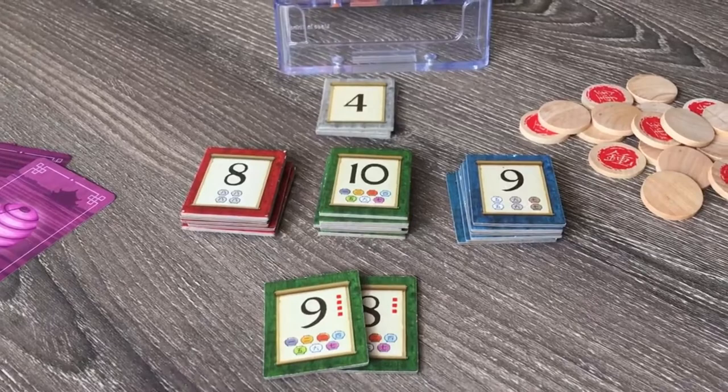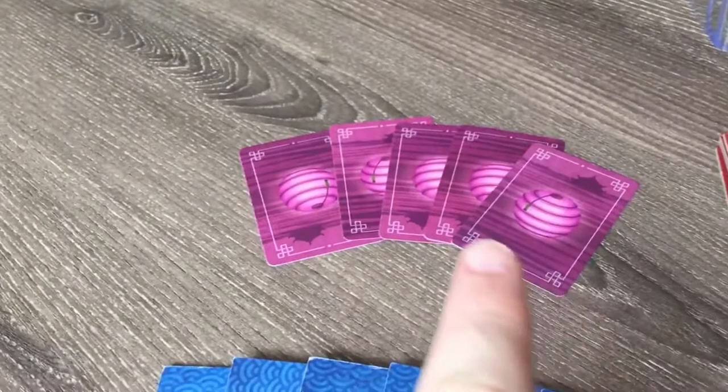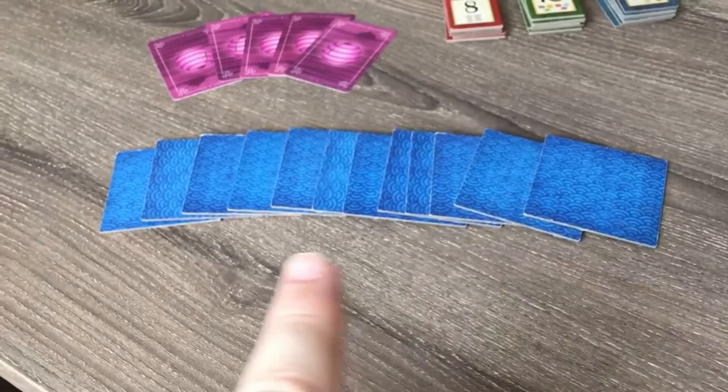Only use the dedication tokens for a 2-player game. Use only 5 of each lantern color. Use only 12 lake tiles, excluding the starting tile. Place the start tile with the red facing you.